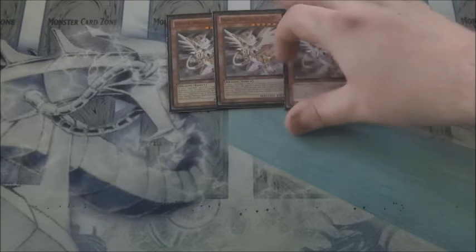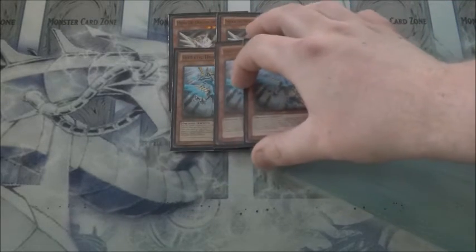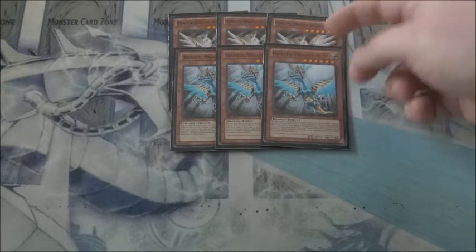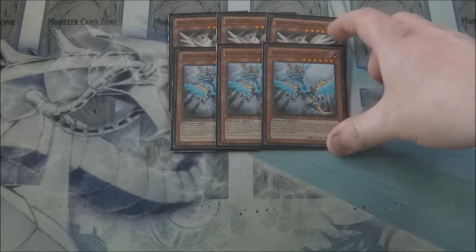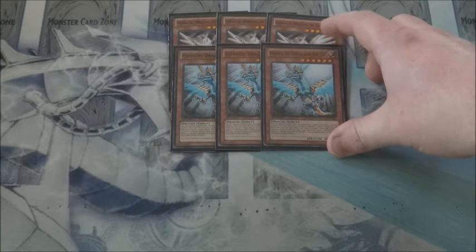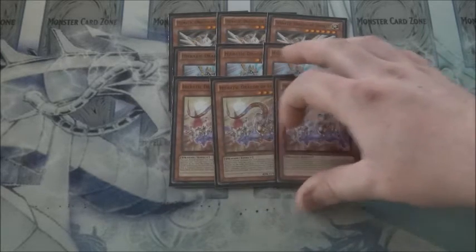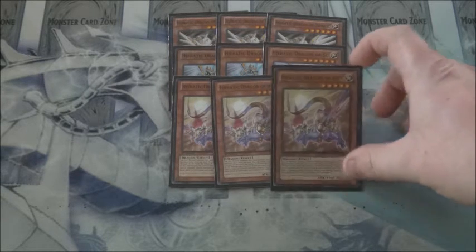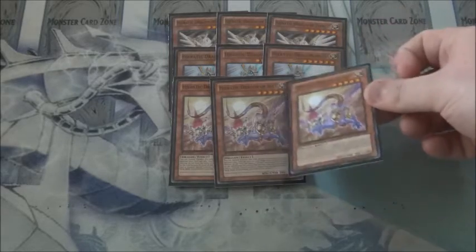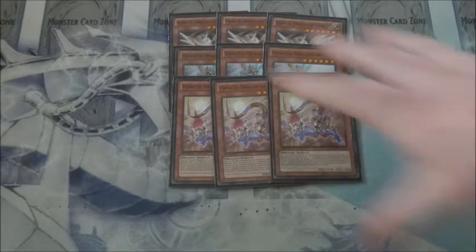On to the Hieratics: we run triple Hieratic Dragon of Tefnuit and triple Hieratic Dragon of Su. The Cyber Dragon slash Spell/Trap destruction combo is very consistent in this build, and it definitely helps clear out problematic battle traps, especially with Drowning Mirror Force and Storming Mirror Force running around in the game today. To round out the Hieratic side, I also run triple Hieratic Dragon of Eset, because it does become necessary to have a Hieratic Dragon to normal summon to initiate some of the combos for the heavier plays.